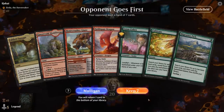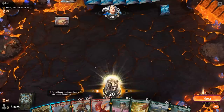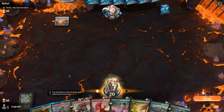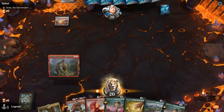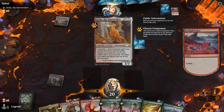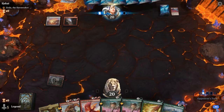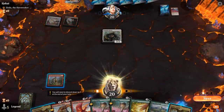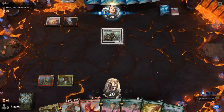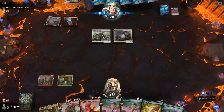We're on the draw with a reasonable hand — especially if we can find an untapped land. Forest would be ideal. Facing a Xerda deck cycling a Footfall Crater, so maybe a cycling deck. Drannith Healer shows up. Another Fabled Passage means no turn 2 Cobra, sadly. Then a Flourishing Fox — we'd love to Stomp before it grows too big, but if they have two cycling cards it's going to grow up to a 3/3.